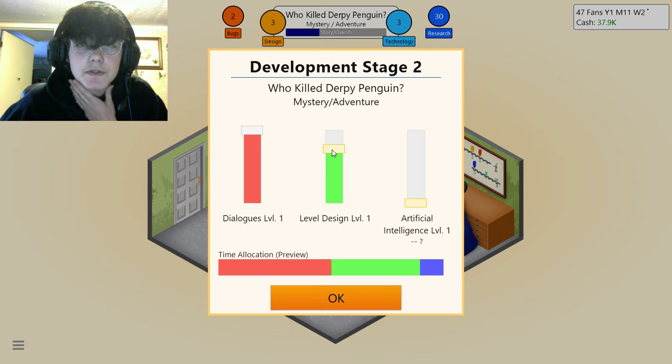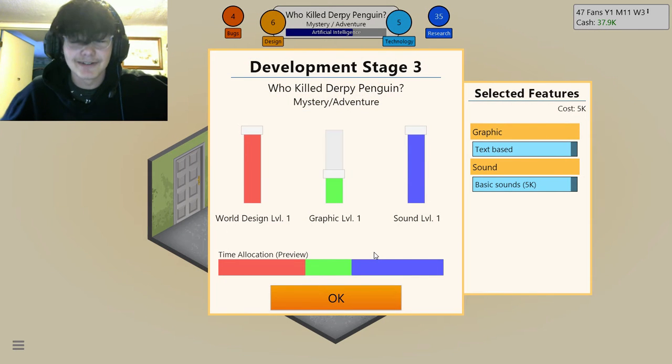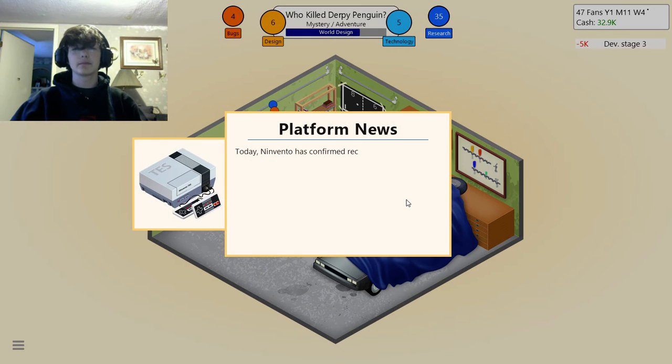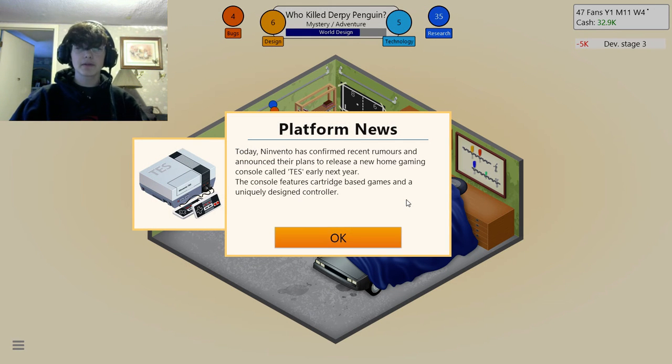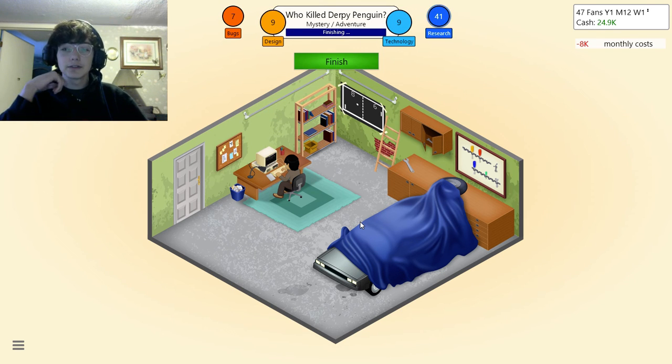No artificial intelligence, a good bit of level design, and a lot of dialogue. This is so exciting — I love Game Dev Tycoon! Also been wanting to play Tuber Tycoon. A little bit of graphics and world design. Ninvento has confirmed plans to release a new home gaming system called the NES early next year. The console features cartridge-based games and a uniquely designed controller — that'll be a new console I can develop games for, which is really good.